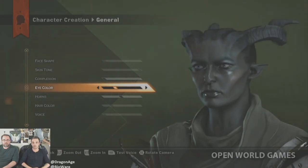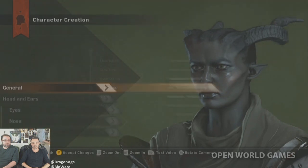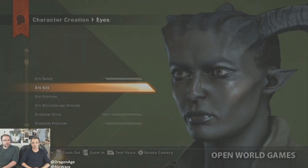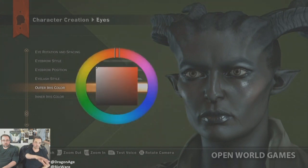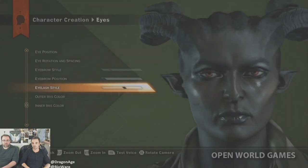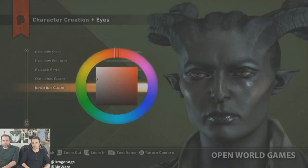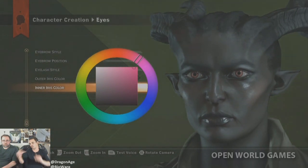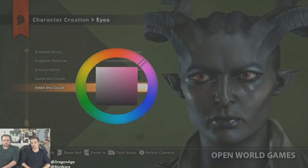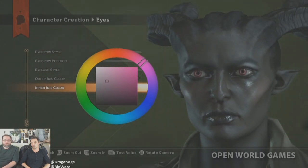Taking one more look at the Qunari — going into eye color, trying some red eyes. There's a nice brilliant blue option visible as well. The eye size can be adjusted, and you can rotate the eyes and change the style. There are even unibrow eyebrow options. A good example of the inner and outer iris colors: going more into Sten's territory with a rich violet on the outside and a bit of red on the inner iris.